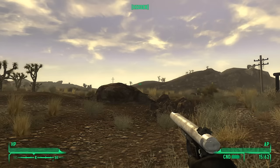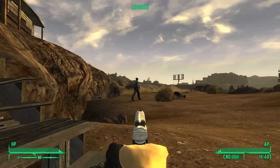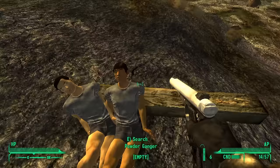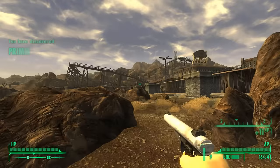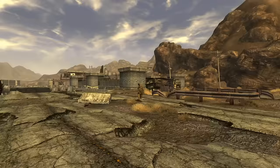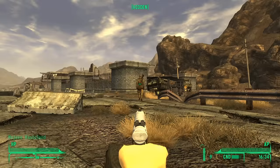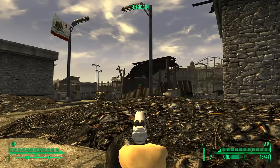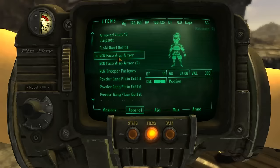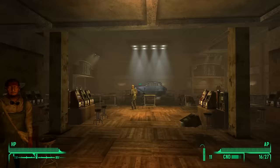Before I'd even left Goodsprings, I proved myself to be quite capable with the .22 pistol by killing a puppy on a far-off mountain. On the way to Prim, I killed two Powder Gangers behind Jean Skydiving, killed two more of them, and left them to rot in each other's arms. I decided I'd be siding with the NCR, but they'll forgive all crimes committed before dealing with Benny and the Tops. So I killed a Trooper to disguise myself as an NCR soldier later on, then killed another because I couldn't have low-quality armor. I defiled the dead bodies in the Sheriff's house to steal his Cowboy Repeater and entered the Vicky and Vance Casino.